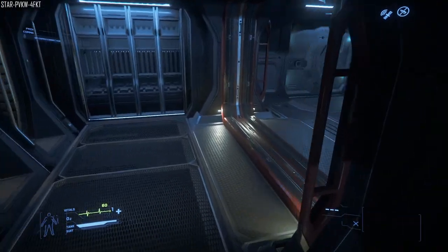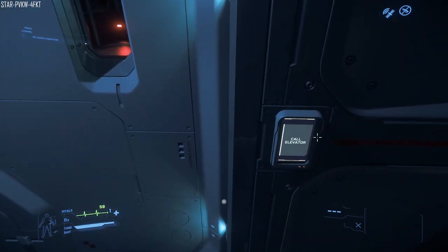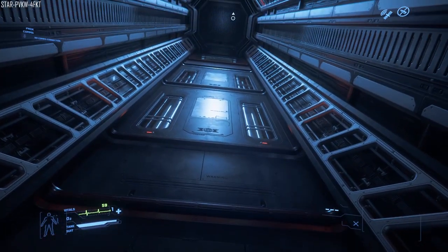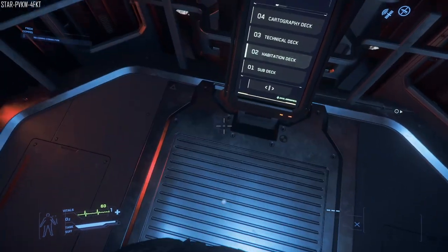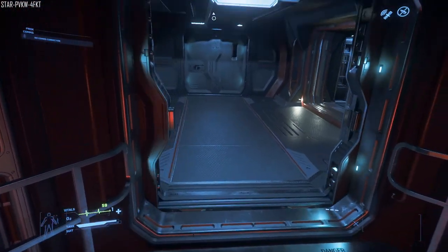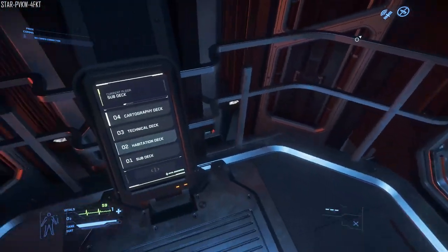So I'll come back around and we have the elevator, using the new building blocks again. It has access to every single floor - we're on the sub-deck right now. You can actually just press to open the doors, which is quite nice. I like that feature - it makes sense if people are wanting to get in. So we'll go to the habitation next.